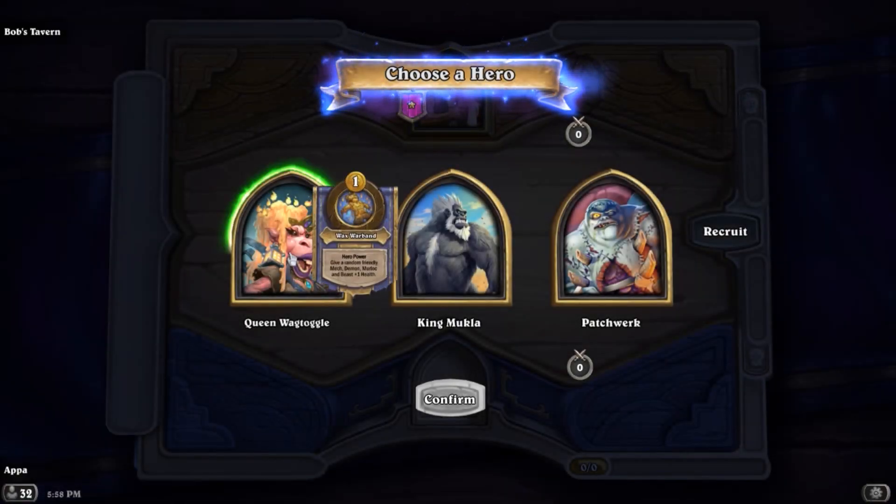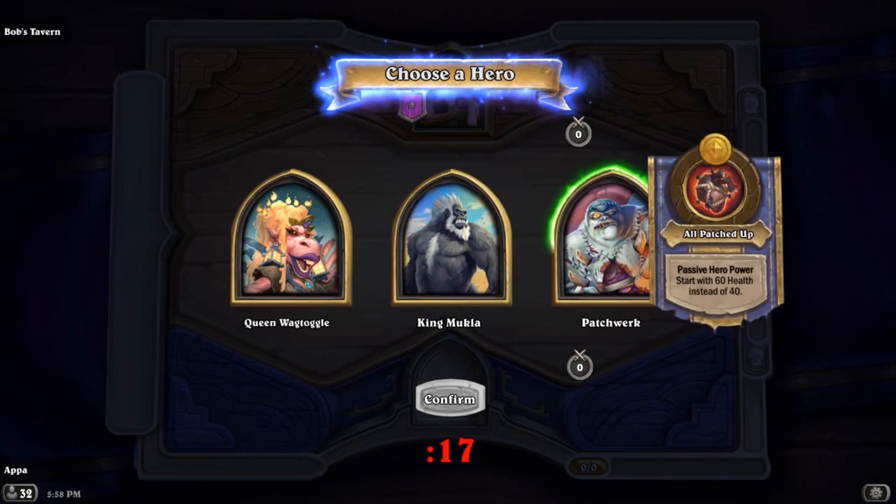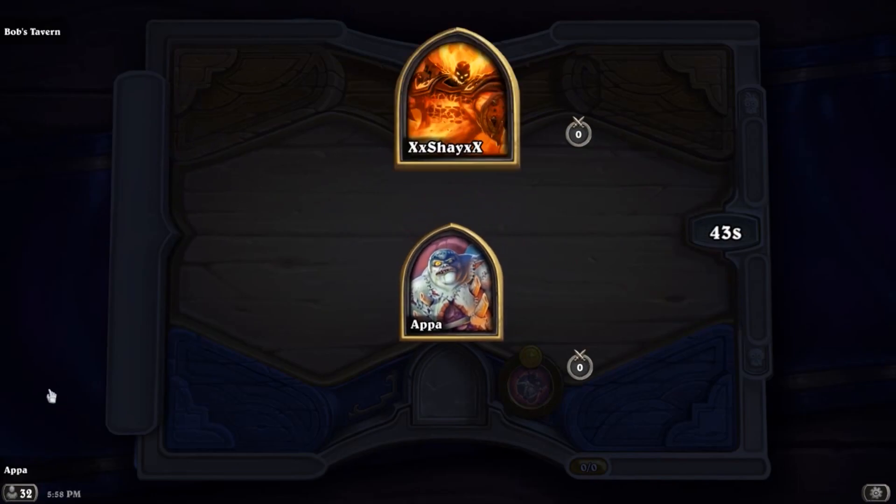At the start of each game, you'll enter a lobby with seven other players and be presented with a choice of heroes. Each hero has its own unique hero power that gives it its own specific strength to build around. You'll need to choose a hero based on what you like or based on what can give you the best synergies.